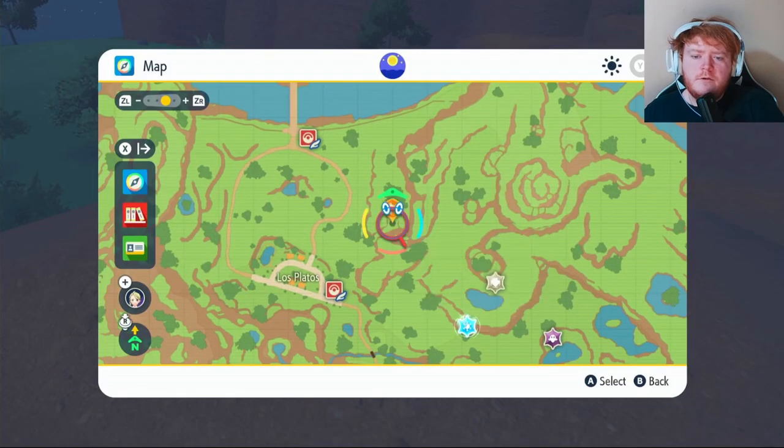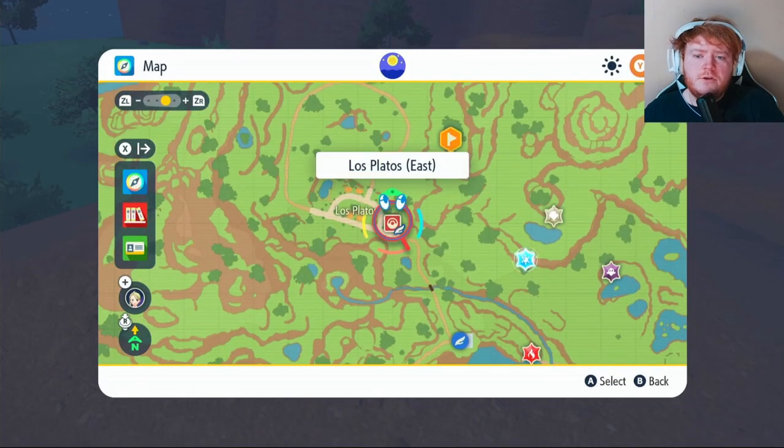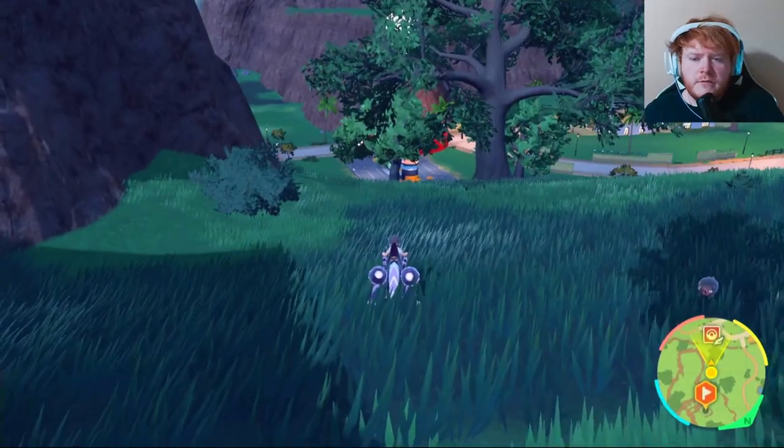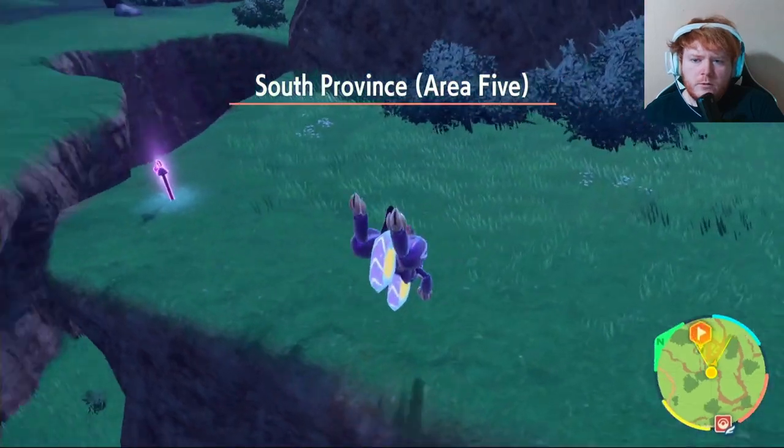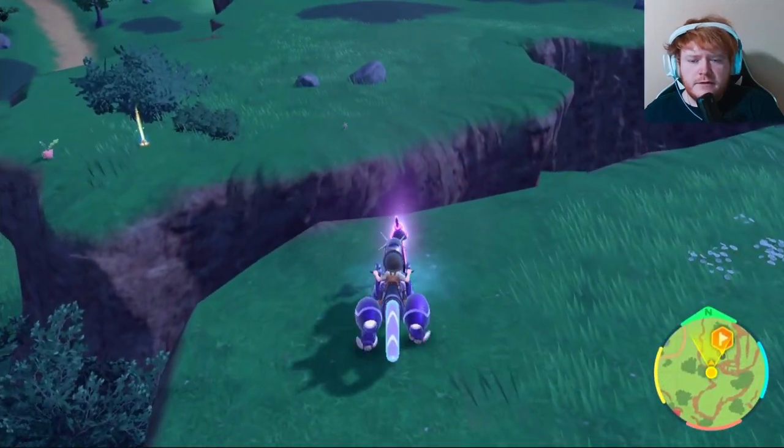The second one is going to be right here. We're going to fly over to Los Platos East. From that Pokemon Center right there, all you want to do is come up here and then you want to climb this wall. When you get to the top of the wall on your left, you'll find the second stake.